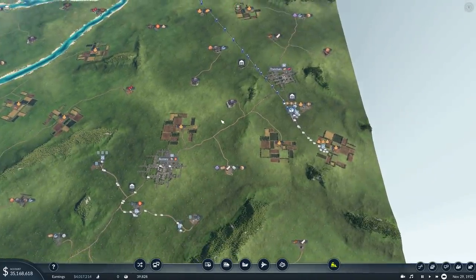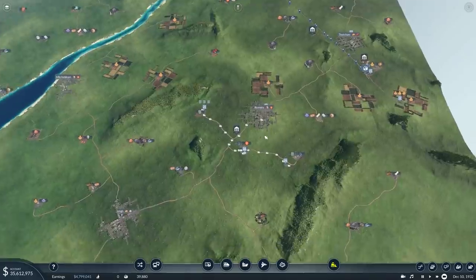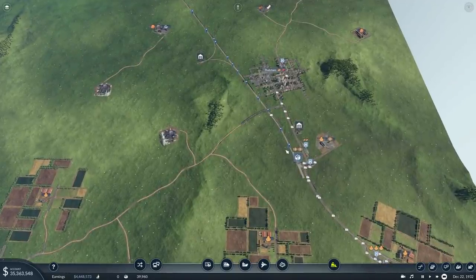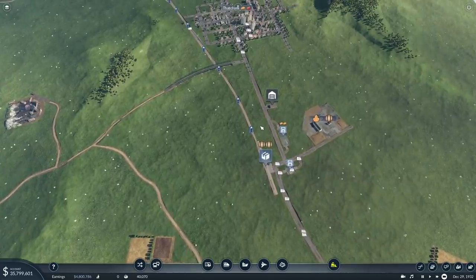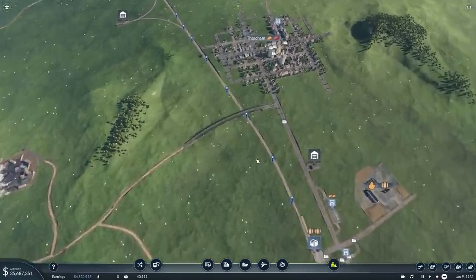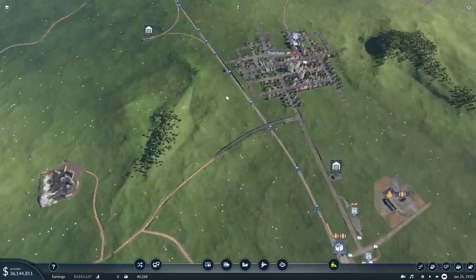Always keep an eye on what you want to do next. For example, if we wanted to connect Romsey with Thatcham via a train when there are too many people on the buses, we'll probably need a station on the southeast side of Romsey. We might punt it down to Lee, bring it in this way, hook it back and make that our passenger hub. It might make sense to put the bus station around here now rather than just chucking it over there — try to get one step ahead and think about what you want to do.